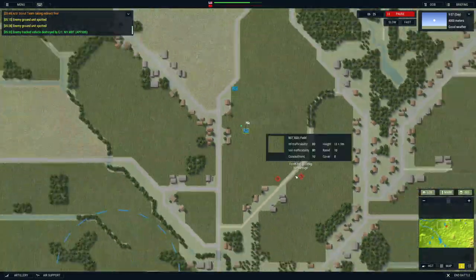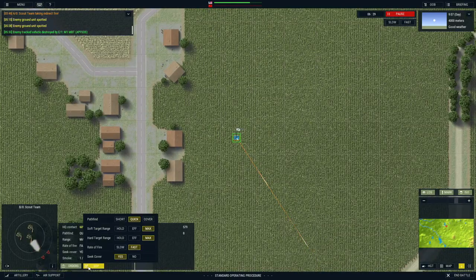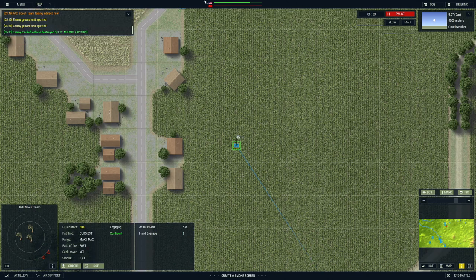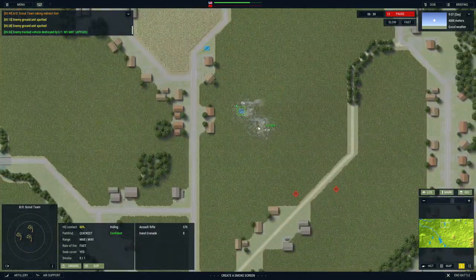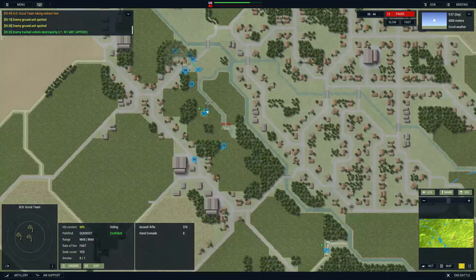These guys are still having trouble seeing my scouts, which is pretty good. You guys should really not do that - pop smoke. I'm going to tell these guys to pop smoke and then they're going to retreat. Look at this - it's just like Project Reality, the top-down RTS!